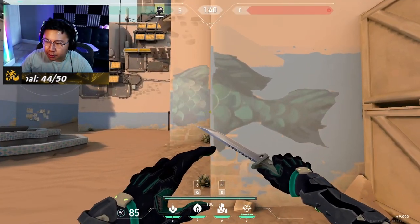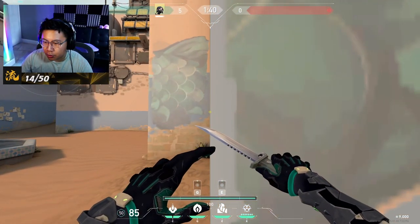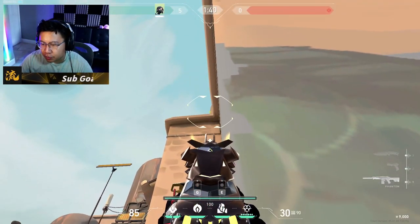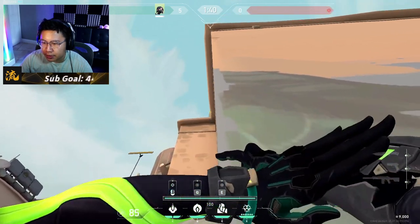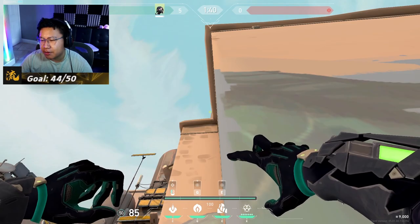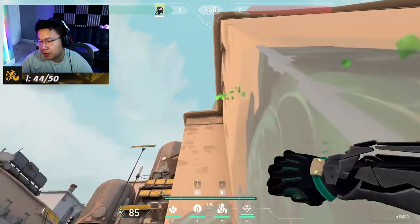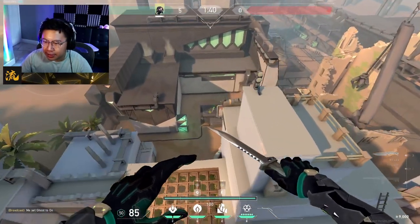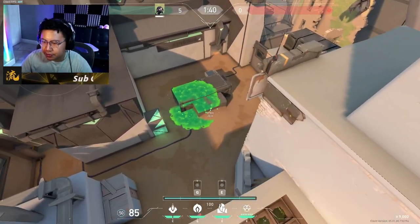For the Viper B site lineup, walk up to this corner of the wall and line it up so it's straight. You're going to see this little curved edge peeking out — line up at this height, just a little bit over so it reaches there. It doesn't have to be very specific — just a little bit close — and you just shoot it. It'll fly over the building and land on top of the tube, covering even the plant that's right here.